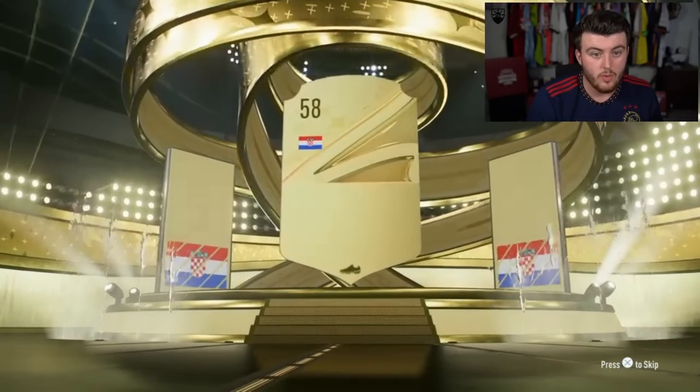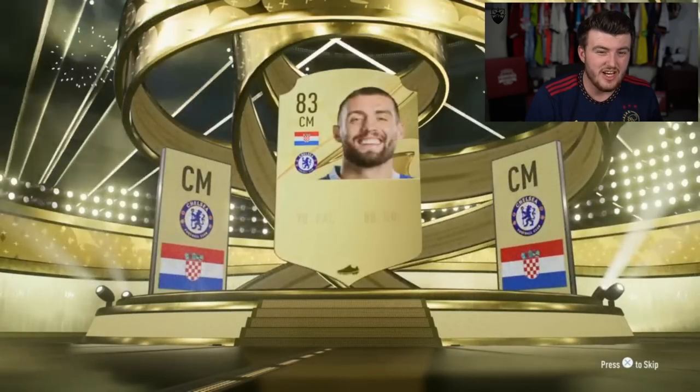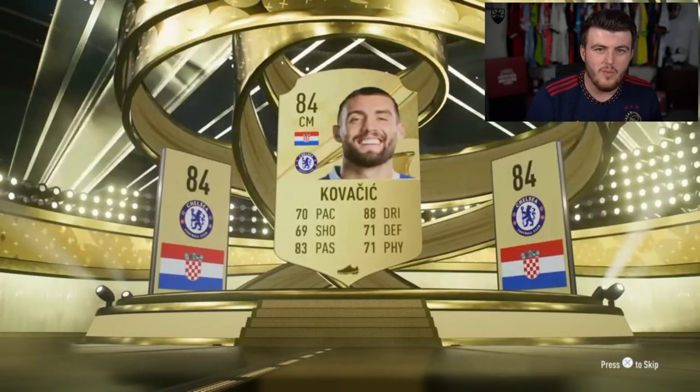It's at least a board. Croatian centre mid, Kovacic, 84 — not ideal. Come on, we're looking for those lower-rated meta cards that sell for a lot.